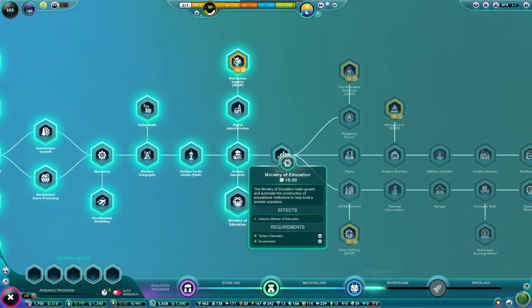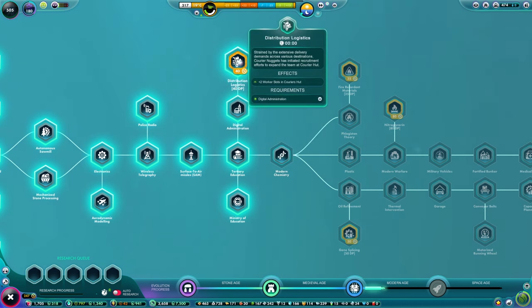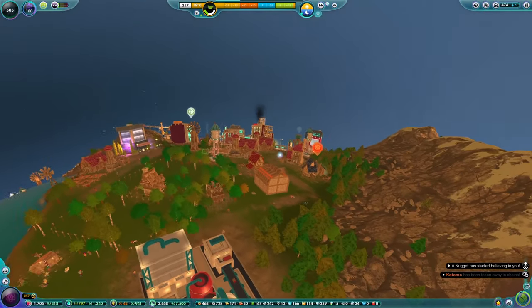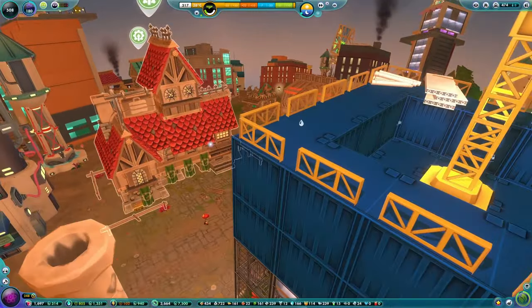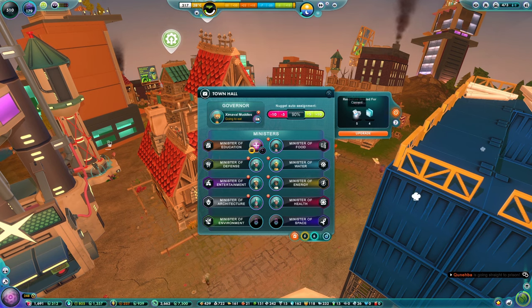What's going on with research? We've got Minister of Education - put somebody into that post. Digital Administration, the Modern Town Hall - that might be worth getting. And with distribution logistics, there are plus two worker slots in the courier huts. Let's nip over to the Town Hall - get time moving on. Where is the Town Hall? There it is - it's being sort of dwarfed now by slightly fancier buildings. We can upgrade it for the tiny amount of five cement and four glass.